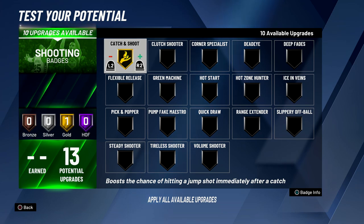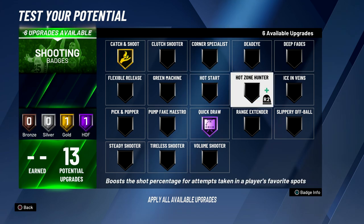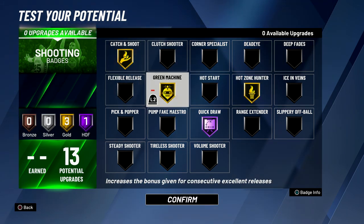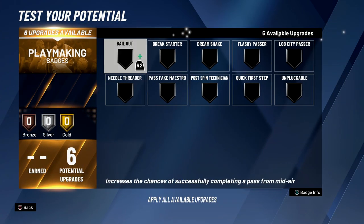For shooting I'm going to go catch and shoot gold for sure — on a seven foot two player I'm going to be super slow and almost all of my three pointers are going to be off catch and shoots. I'm also going to go with quick draw hall of fame; I like fast jump shots and when a jump shot is fast it is harder to contest. Once I get my hot zones I'm going to get hot zone hunter gold, and once I can time my release better I'm going to get green machine gold — those two badges are going to help me a lot to hit three pointers.